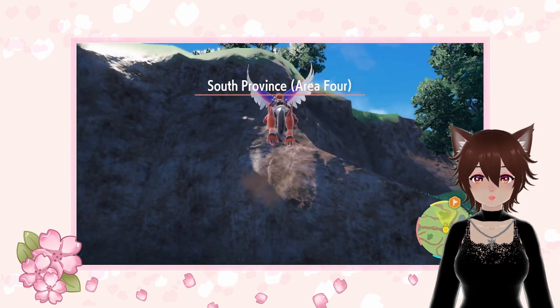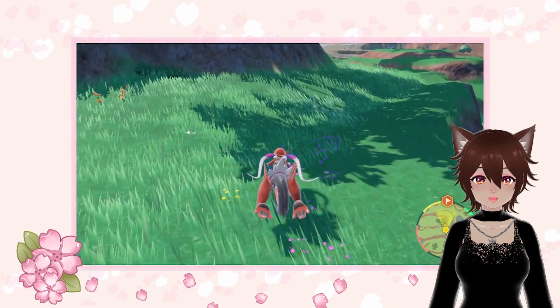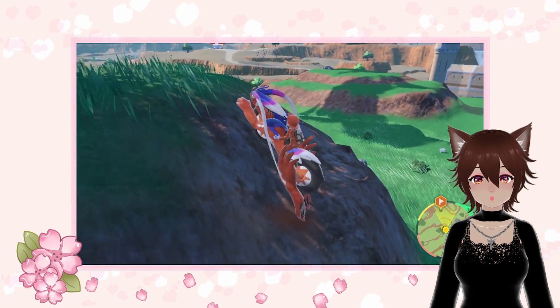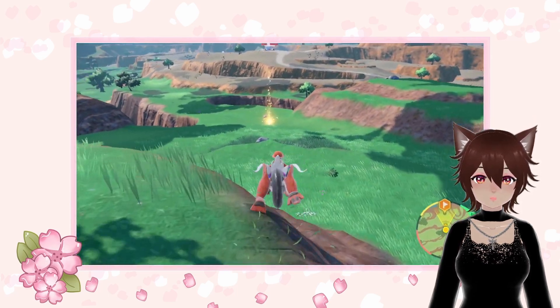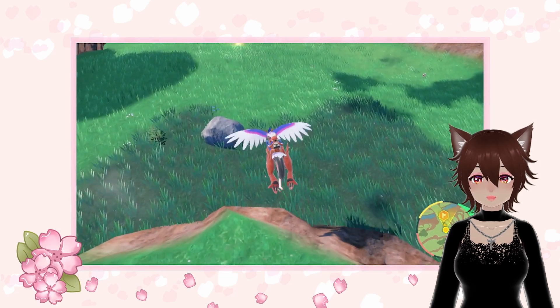Second, you can find a wild normal Tera type Scyther by exiting the main entrance from Mesagoza and heading east. Once you defeat or capture it, it will not respawn until the next day, so encountering a shiny is very rare.